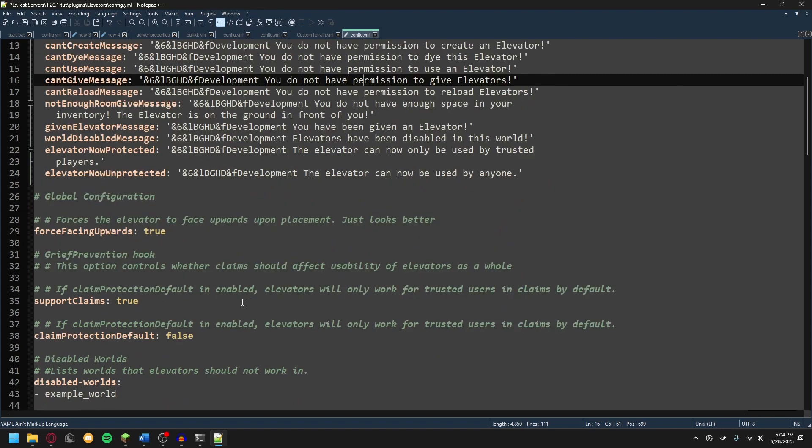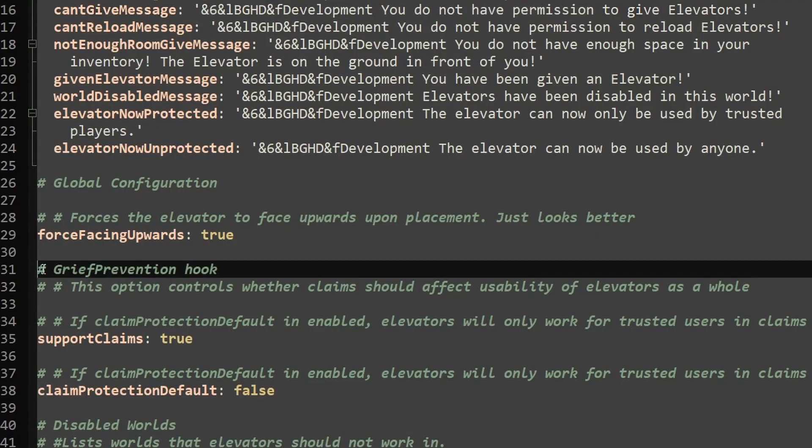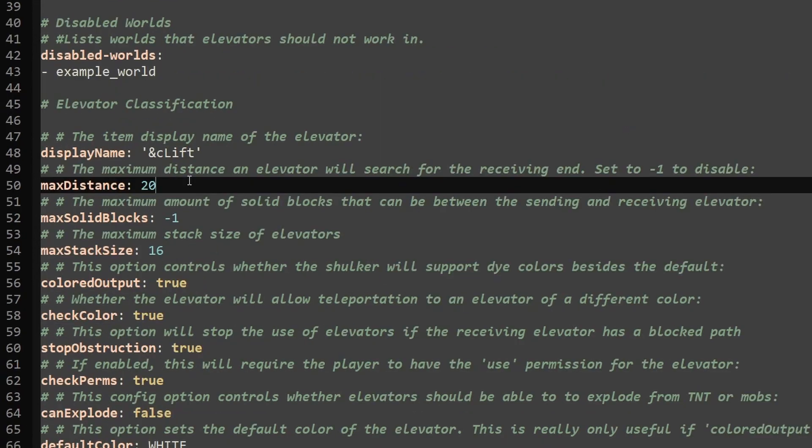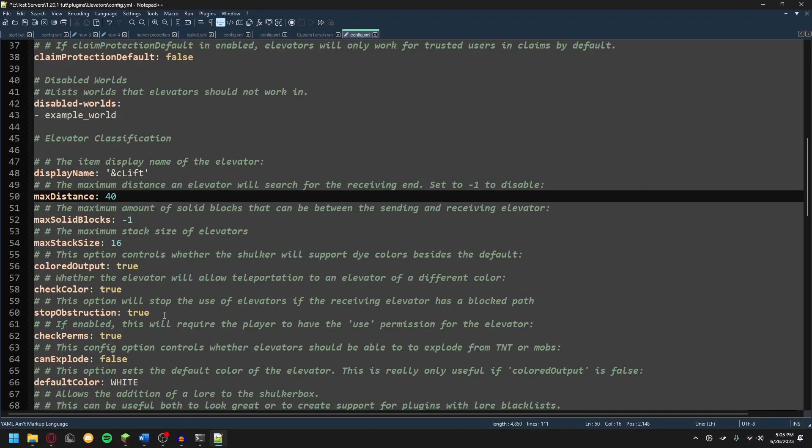The first option I'm going to show you is: say you use a plugin like grief prevention. If you're running an SMP server, you can use the grief prevention hook option to change whether only trusted members of a claim can utilise elevators in that claim. You can change the display name of your elevator — and because I'm British, we're going to rename this to a lift. You can also change the maximum distance, which is the maximum distance an elevator will search for a receiving elevator block, so if we change this to 40, you'll see that we can go higher in our elevator.